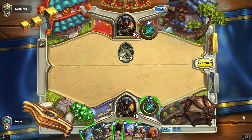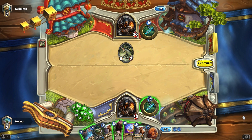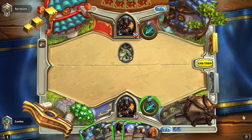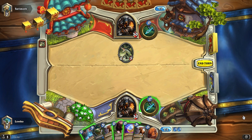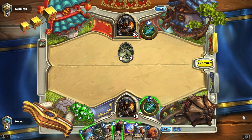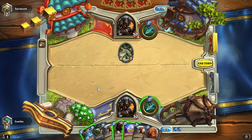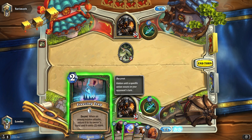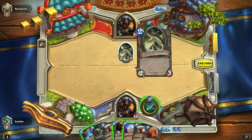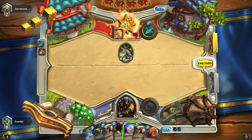Can't quite play my Stampeding Kodo sadly. Could coin out an Eagle Horn Bow — do I have a turn-three play? I don't really have one. I could play a Freezing Trap as well — I got a second one in my deck. Is there anything I'm scared of him playing? Not that many things. I might as well play a Freezing Trap and get it over with. Actually, let's just Steady Shot — probably the safe, solid option. Next turn I'll Eagle Horn Bow and kill that thing off.